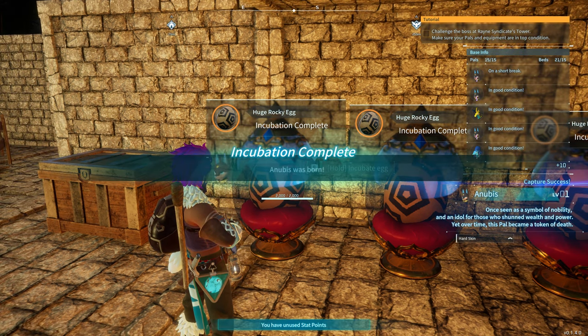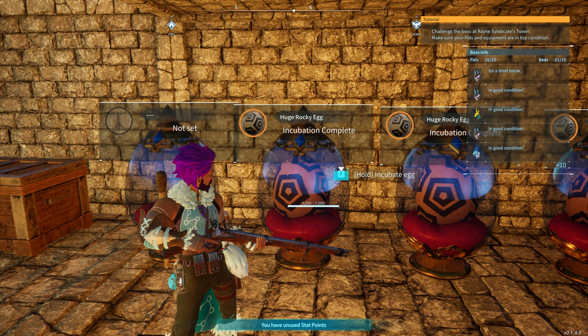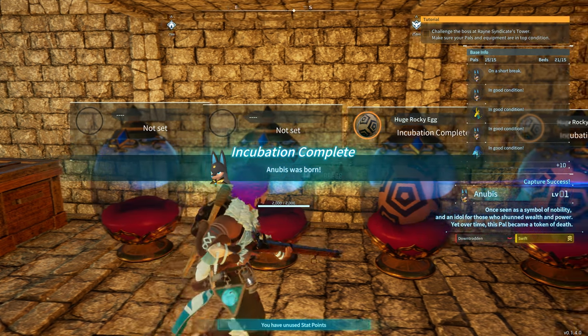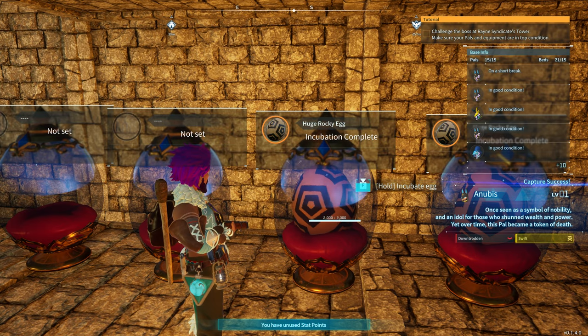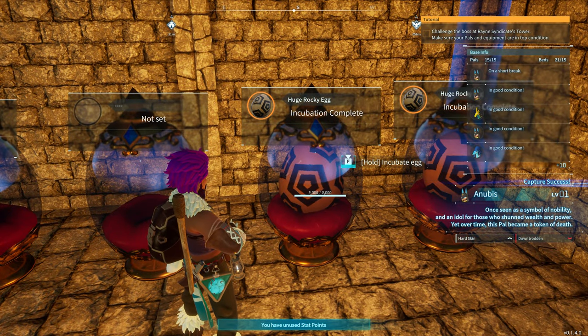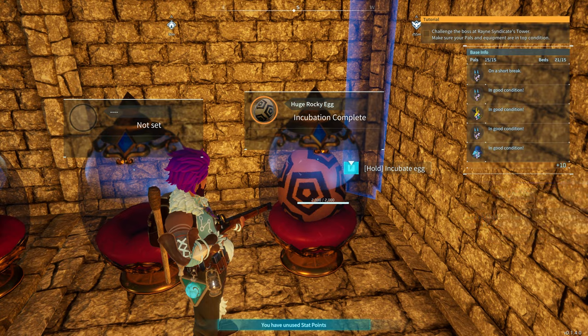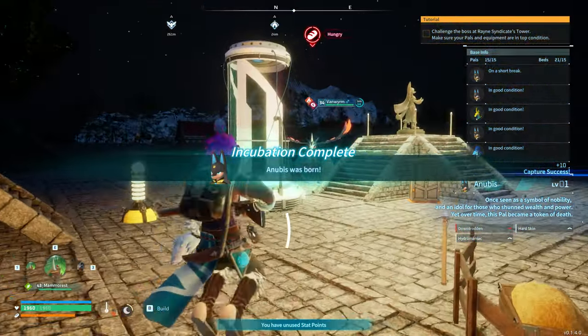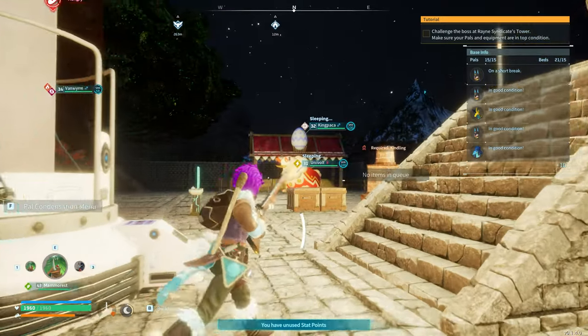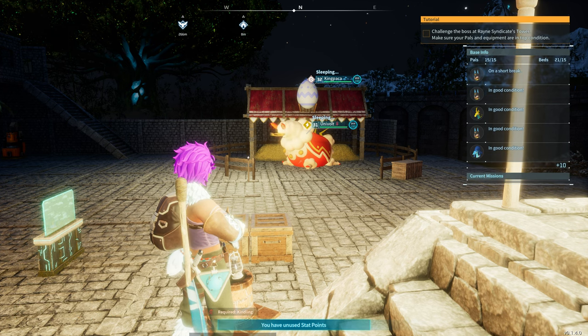Opening up this first egg from the breeding — there you go, we've got an Anubis level one. That combination is going to give me Anubis over and over. This is also good for stacking if you want to use the condenser. You simply supply them with cake and keep pumping out Anubis. Once you've got a couple of really good ones, you could pop them straight into the breeding pen and breed up a really strong Anubis. King Pekka and Univolt are the two I used to breed Anubis this time — it works perfectly.